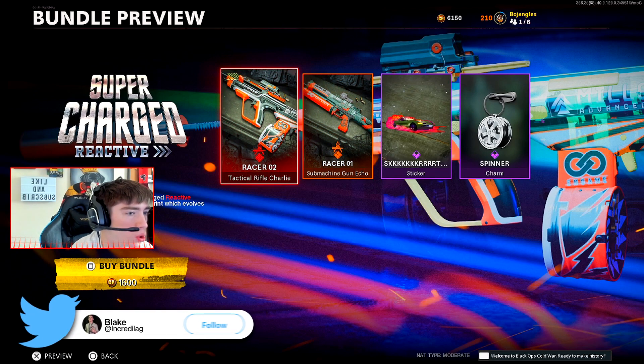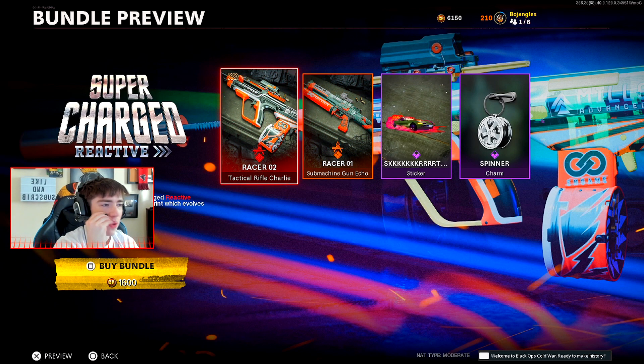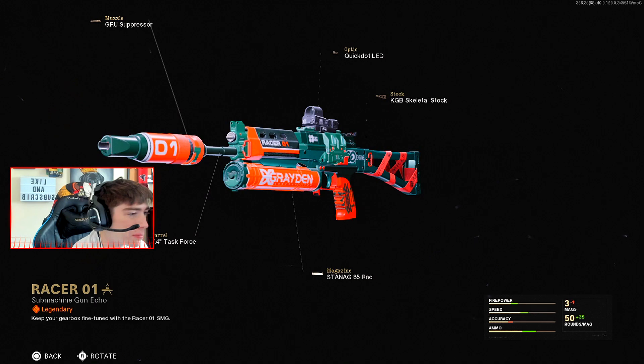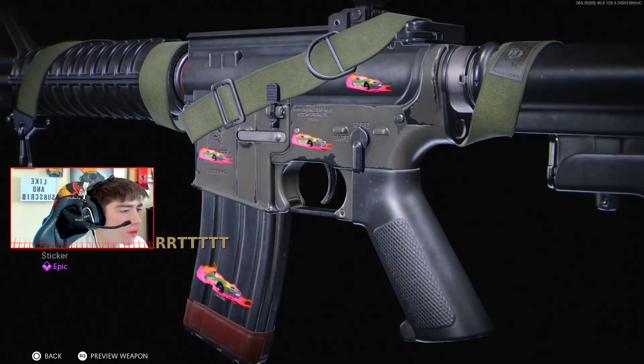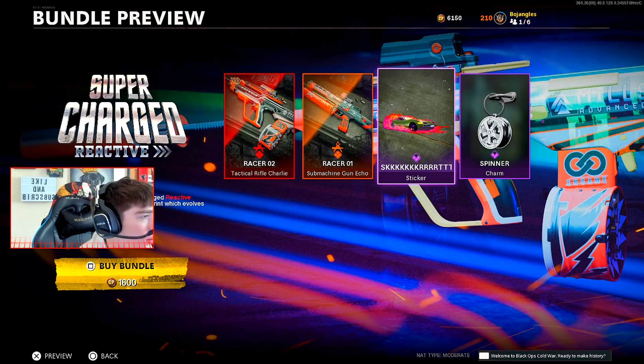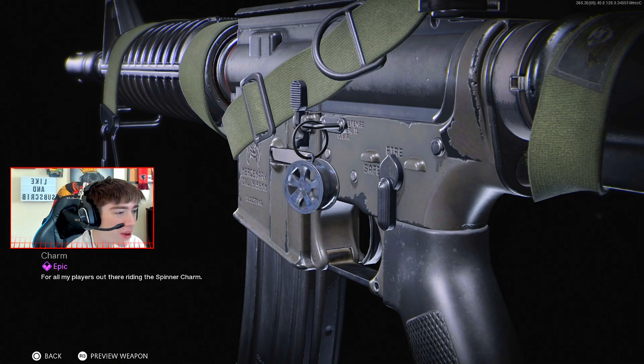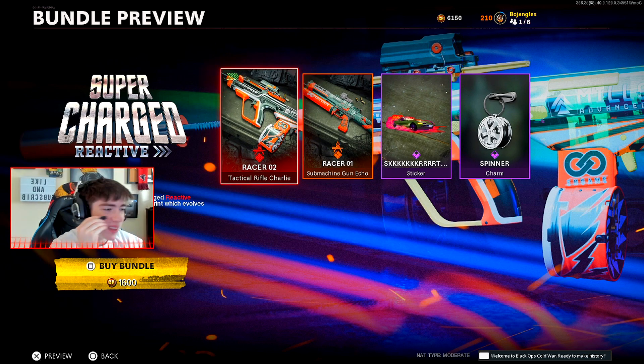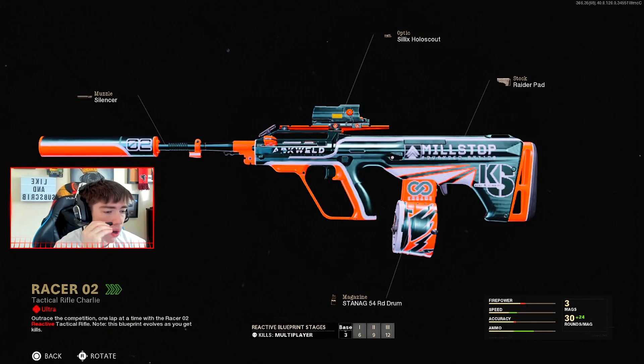I'm gonna go ahead and cop the brand new Supercharged Reactive Bundle. First off we have an AUG, which is crazy, and also a Bullfrog, which is even crazier — but it's not a reactive camo. There's the brand new skirt sticker, which is pretty cool, and the spinner charm — yo, it actually spins! That is crazy. One of the best weapon charms in the game.